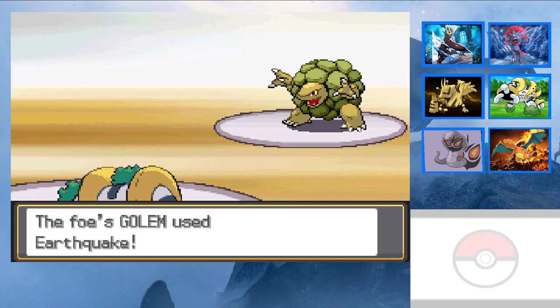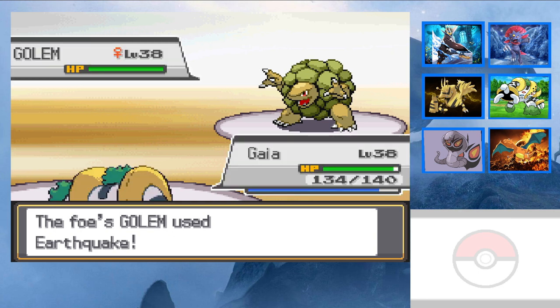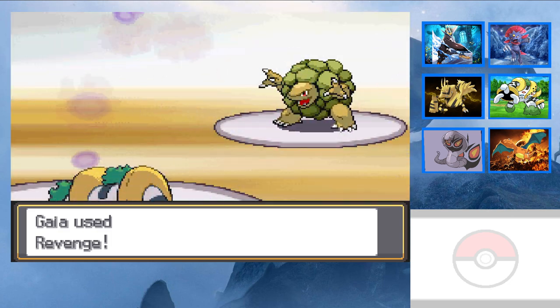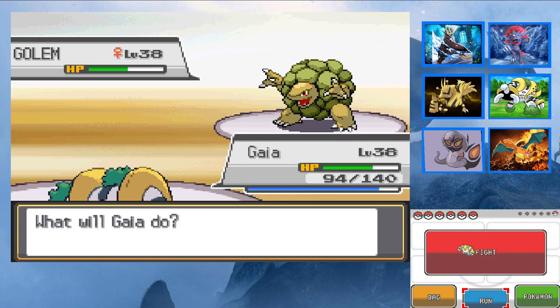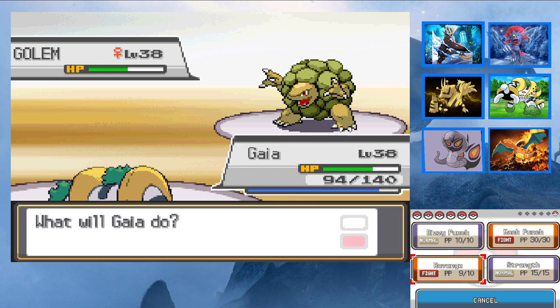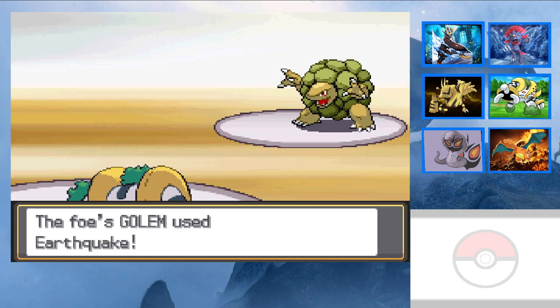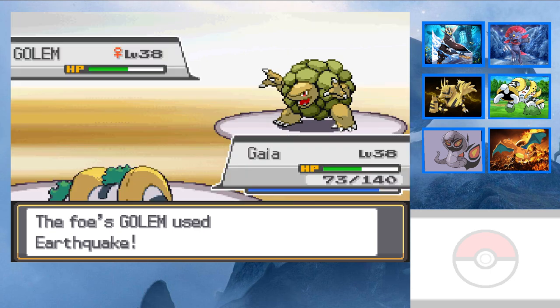Earthquake! Diya can give herself a Rollout, right? Living Earthquake — you're bulky, look at that. I want to switch to Empoleon... yeah, no, everyone else will just die. Earthquake did one third. I'm hitting after you.